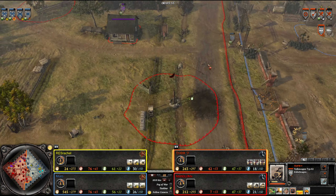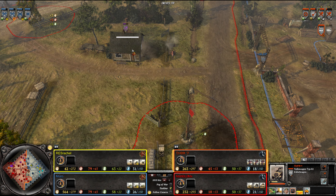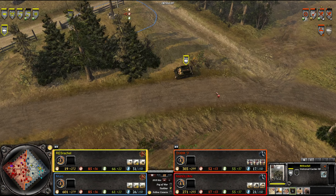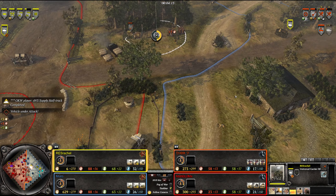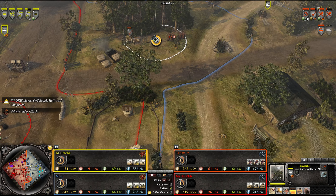The Kübelwagen is moving up to support the northern flank - a good flanking maneuver, actually. The Soviets do not have this flank covered. The Kübelwagen is actually being a problem. Another Maxim has arrived for the Soviets, as well as a Universal Carrier, which is unique to the shock army - it comes from the British Commonwealth.